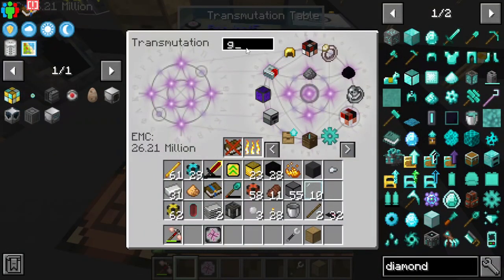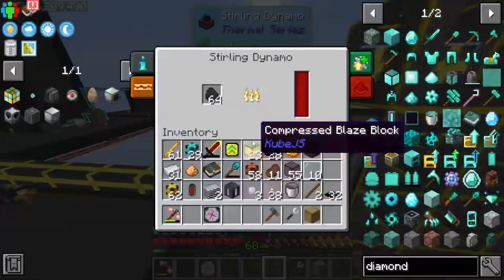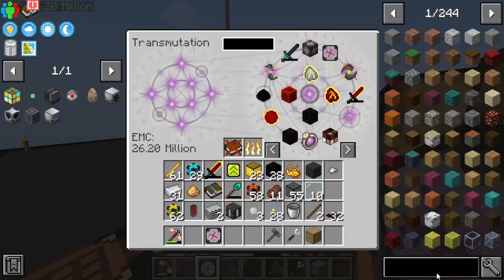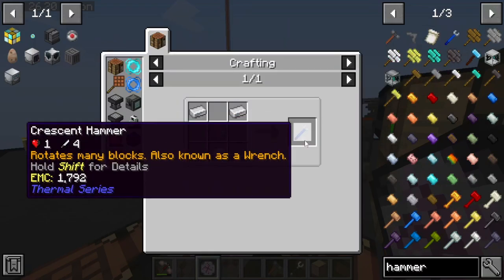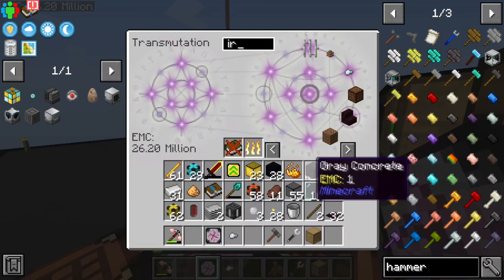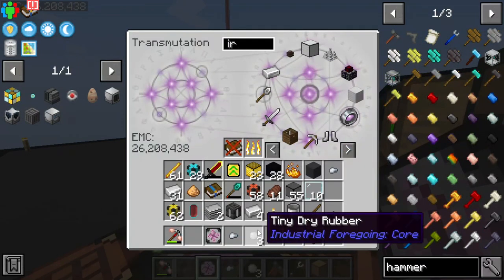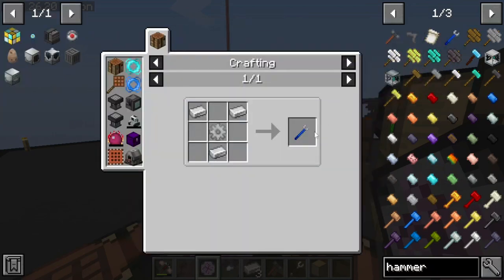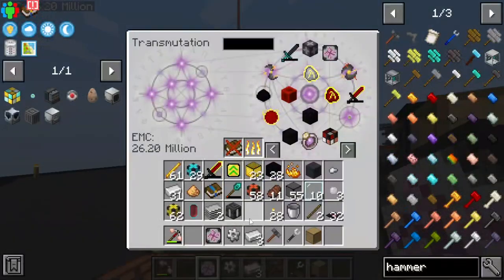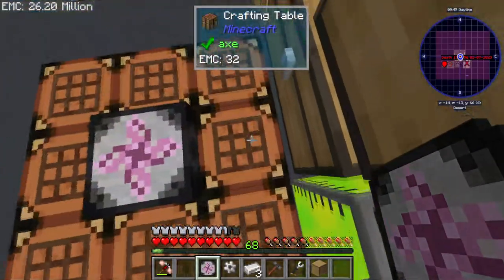That's not ideal. Wait, how do we not have a hammer? Does this hammer work? I thought we had a crescent hammer. Let's see — hammer. They also have EMC. Iron gear — you probably didn't make it because I don't even have iron gears crafted, so we more than likely didn't make the crescent hammer. Is it three iron or what? Yeah, it is literally just straight up iron, so we're just gonna go ahead and quickly make the iron gear.